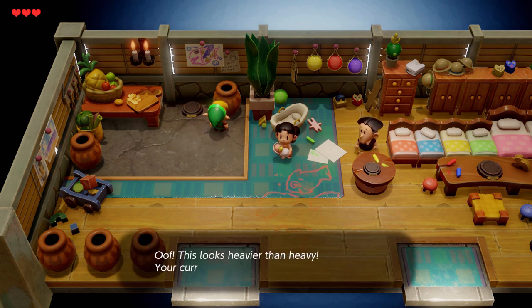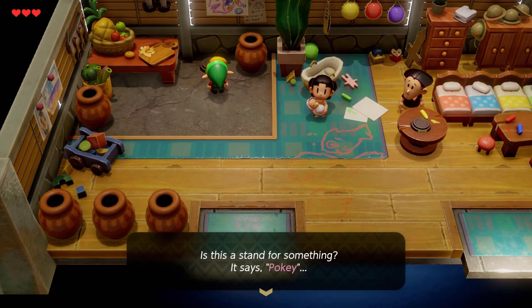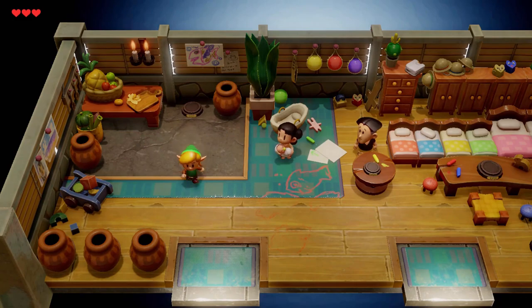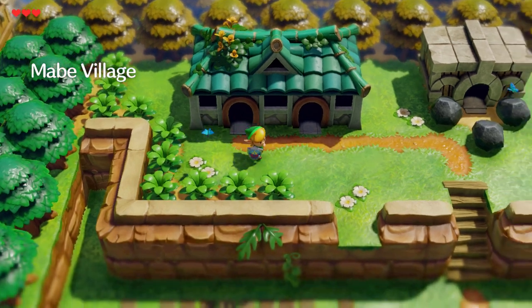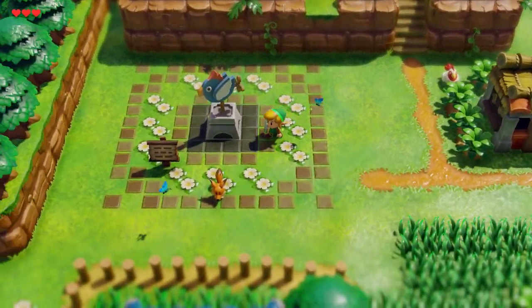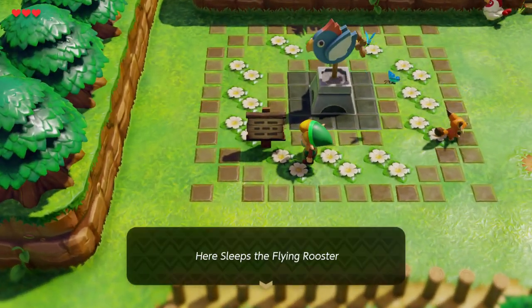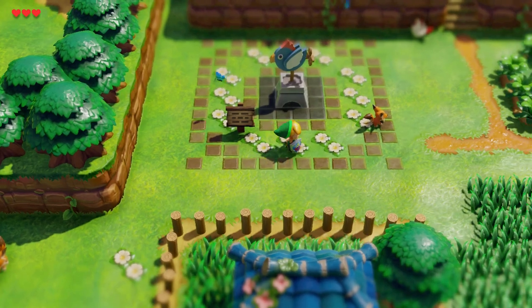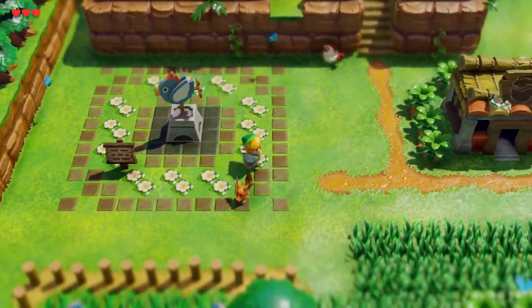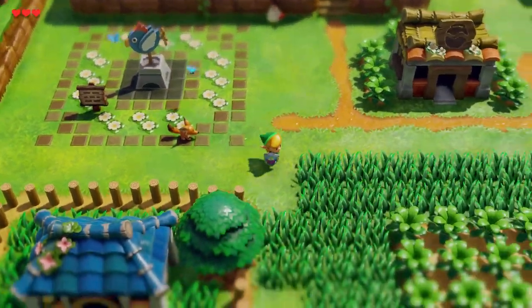We can't lift this. There's a stand for something called a Pokey - we can bring something back here. Can we hop down? Yes we can. A flying rooster. Can we interact with the fox? Yes you can. That's cute, this is adorable.